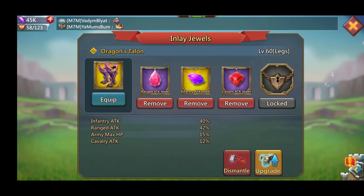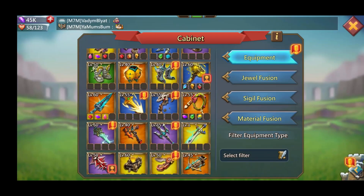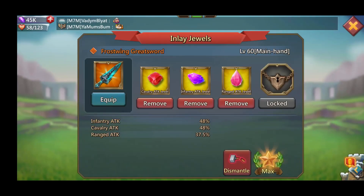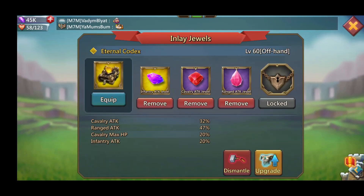We got the frost wing great sword — all three legendary jewels, can't get better than that. Moving on to my codex, which is what I was running at the time — one legendary infantry and then two epic duels in the codex.